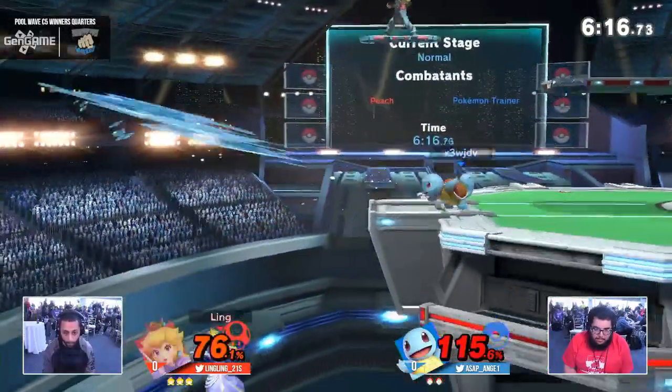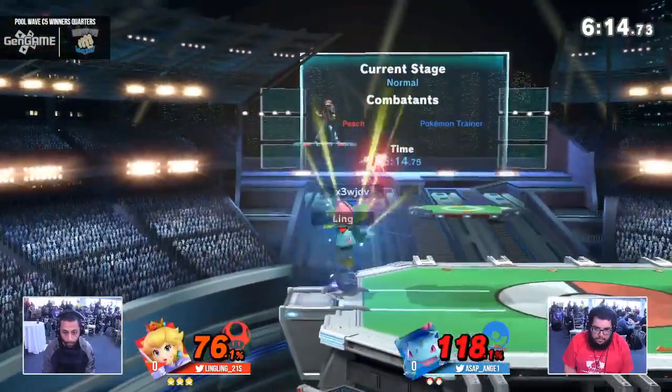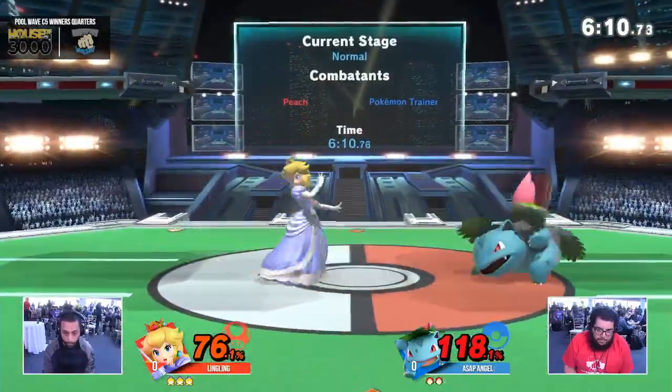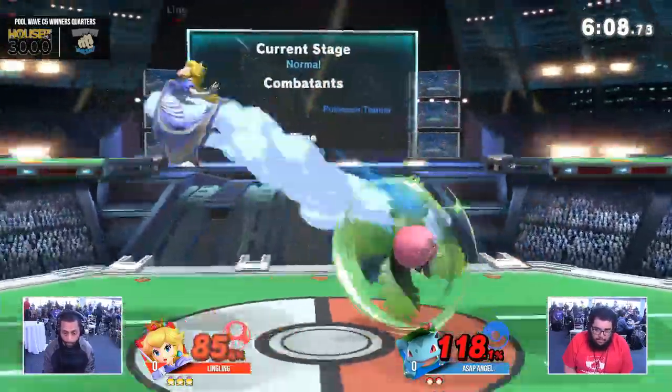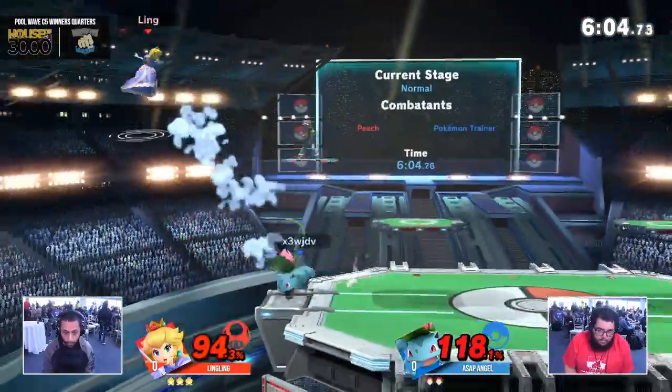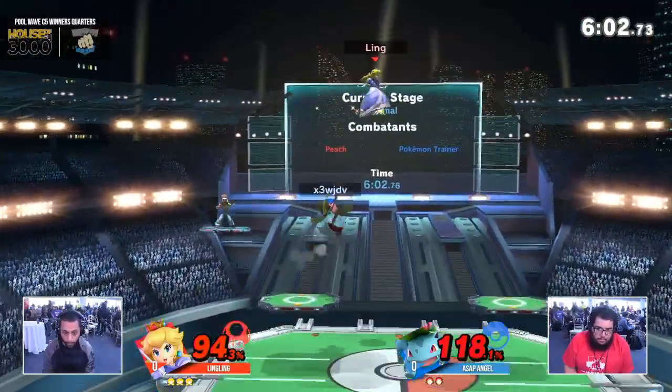Angel's sneaking in a grab. Squirtle — I don't know if that's the play right now. He puts you in such a rough spot when you have to switch. If Angel can get one up air, it'll delete Peach's stock. Peach being one of the lighter characters doesn't get the jump into potential confirm for the LP.